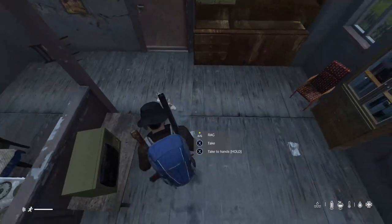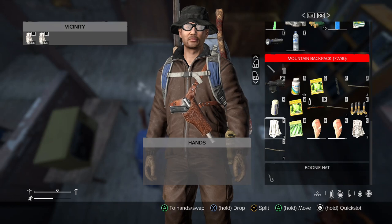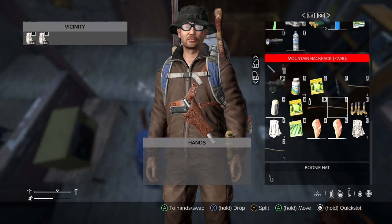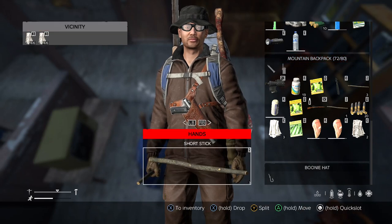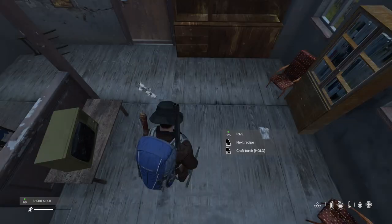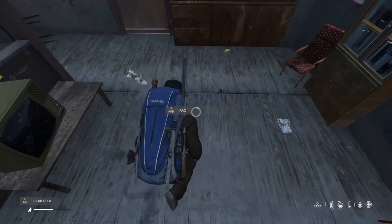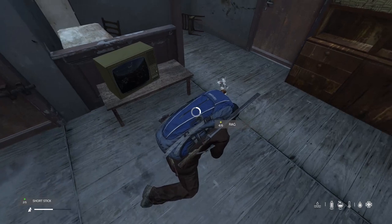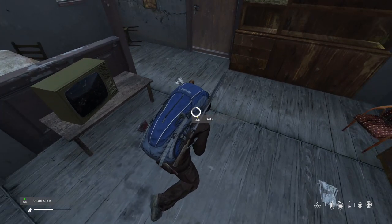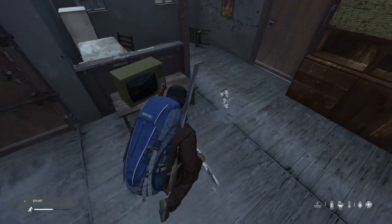So there's a splint I could apply. Let's close this down, drop that one, and let's make another splint with rags this time. So we've got three sticks — let's bring it down to two — and combine it with three rags, and let's craft another splint.